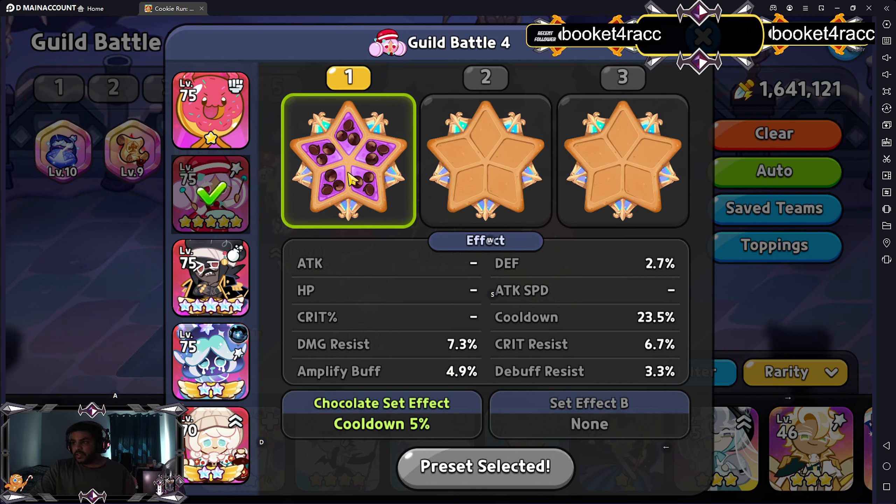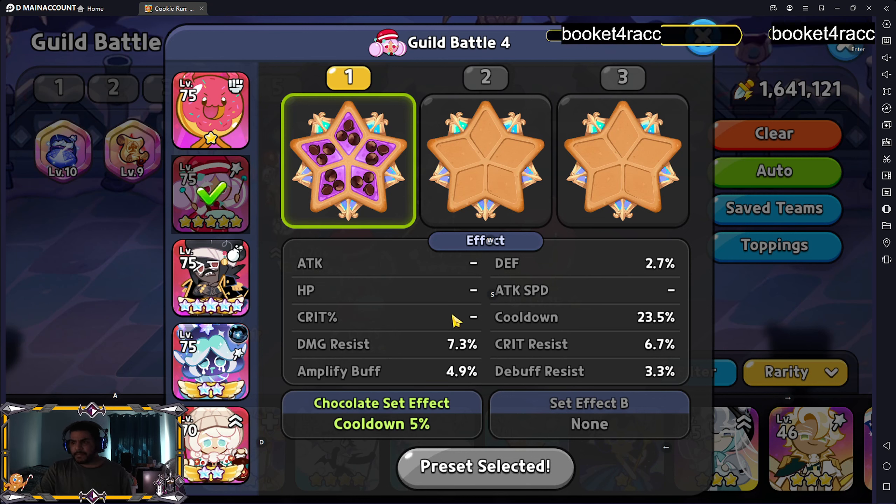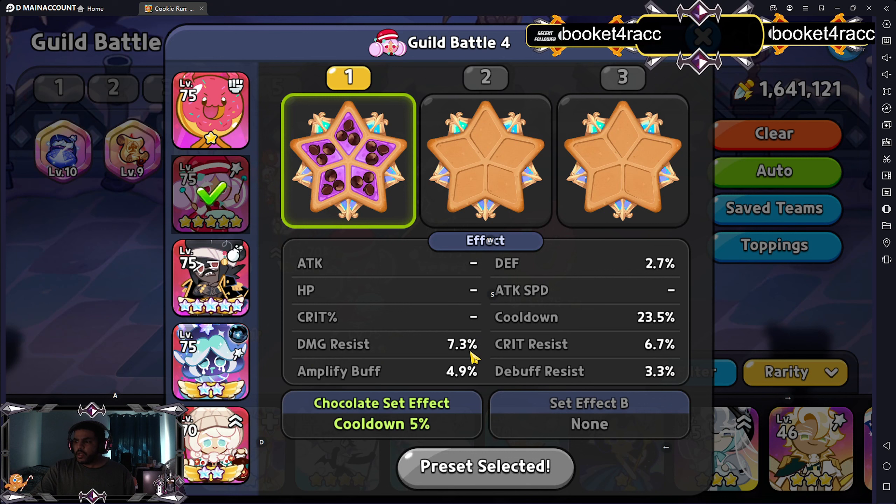Next we have Macaron Cookie. Macaron Cookie was one of the most recently introduced cookies — probably one of the last three cookies. She's running at 23.5% cooldown and 7.3% damage, which is pretty much the basic setup you'd want to use.